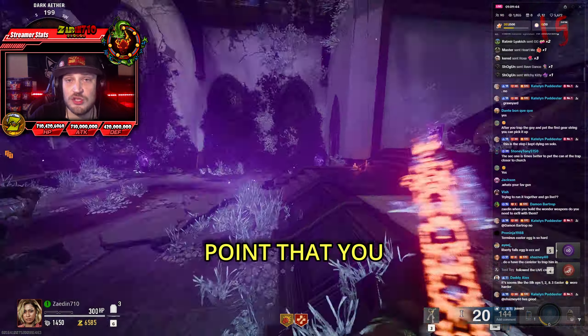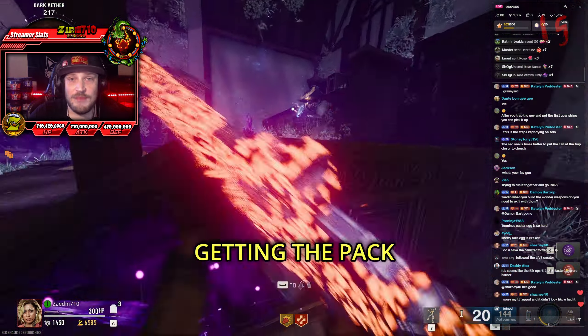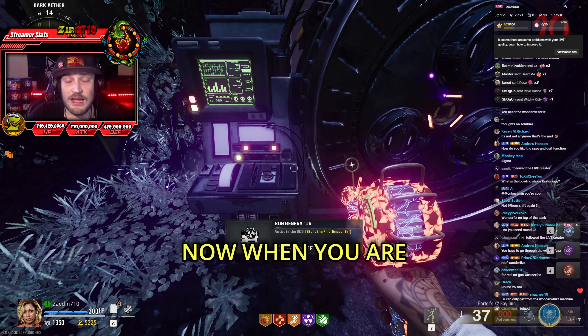I highly recommend getting all the perks that you want, getting the pack-a-punch that you want, getting the wonder weapon that you want, getting at least a level two armor, a mutant injection, a self-revive, and whatever else you want.